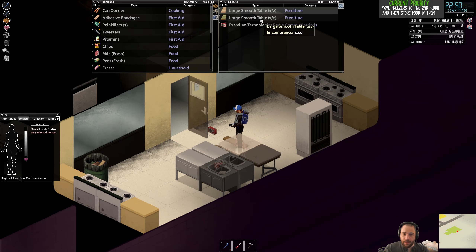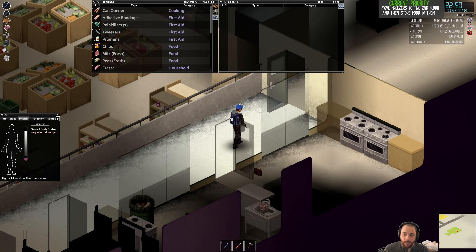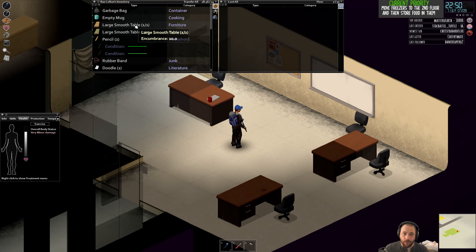Large things like tables will break down into multiple parts. These are collapsible tables, so they're guaranteed to break down. Whereas things like beds and couches have a chance to break down into parts and a chance to be destroyed by you, depending on your carpenter skill.